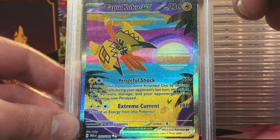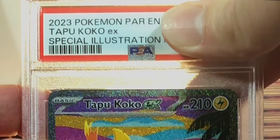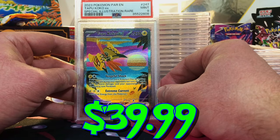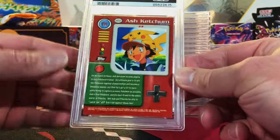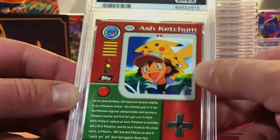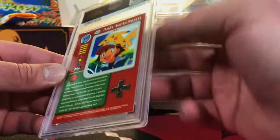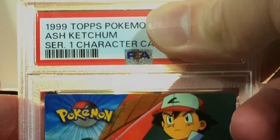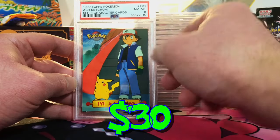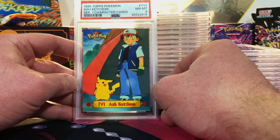This one looks great. We sent in two of the Tapu Koko EX specials — I'm gonna guess a 10. Mint 9 — I will take that. And here is a TV anime card — the Ash Ketchum card. Some edge wear but it's not crazy. I gotta go with at least a 9. I'm glad we got at least an 8 on this — this one just brings me back. I love it.